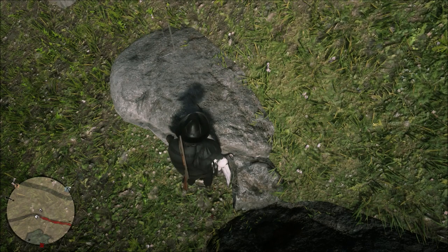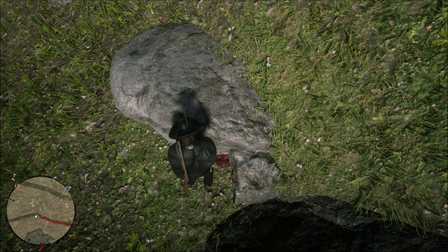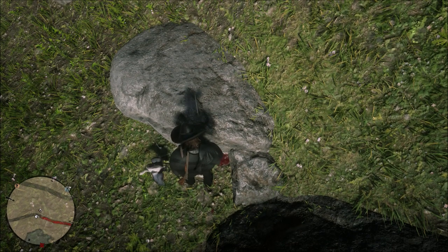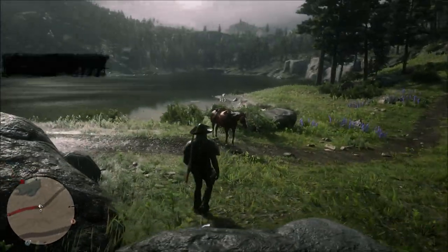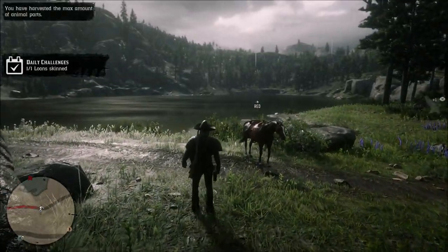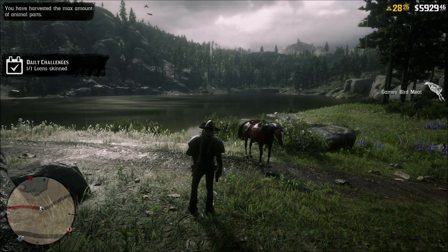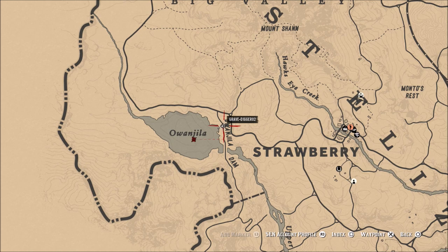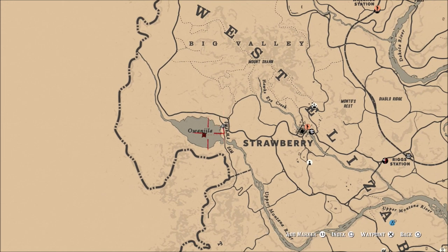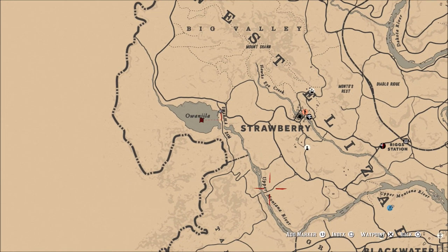There are some other areas if you cannot find a loon in this spot. You can go to places down below Blackwater, like Thieves Landing, the water around that area. The Dakota River around the mouth towards the bridge will have some loons as well. There are tons of birds in that area, so if you're around the bottom of the Dakota River but below Valentine, go ahead and check that area before riding all the way up towards Strawberry.